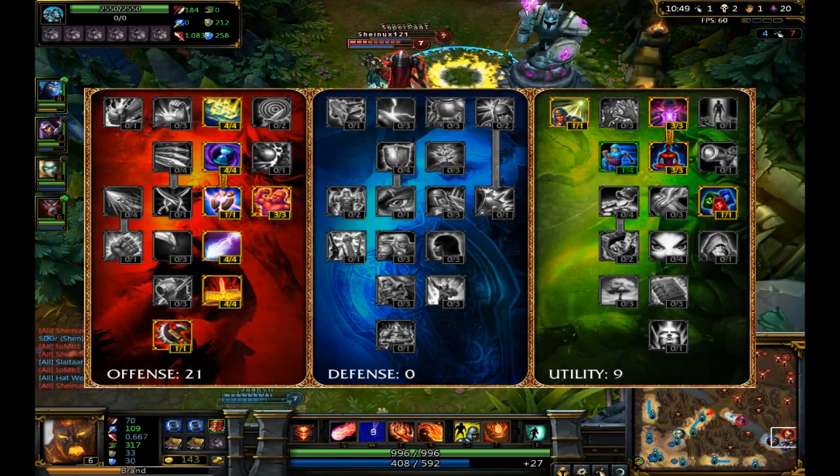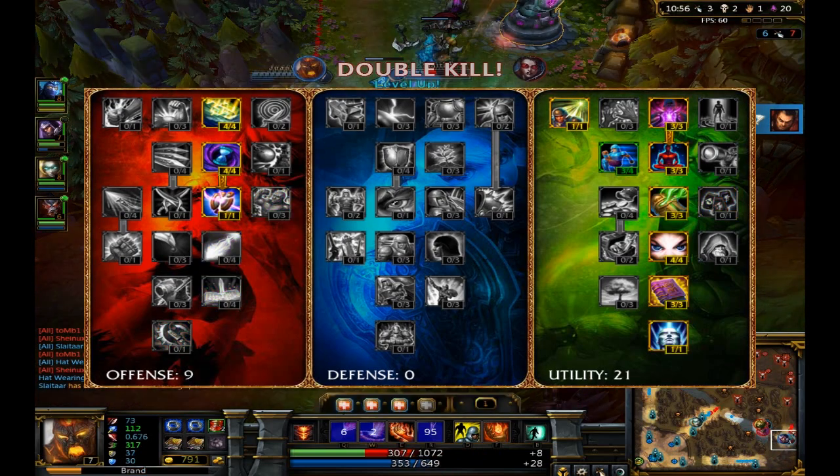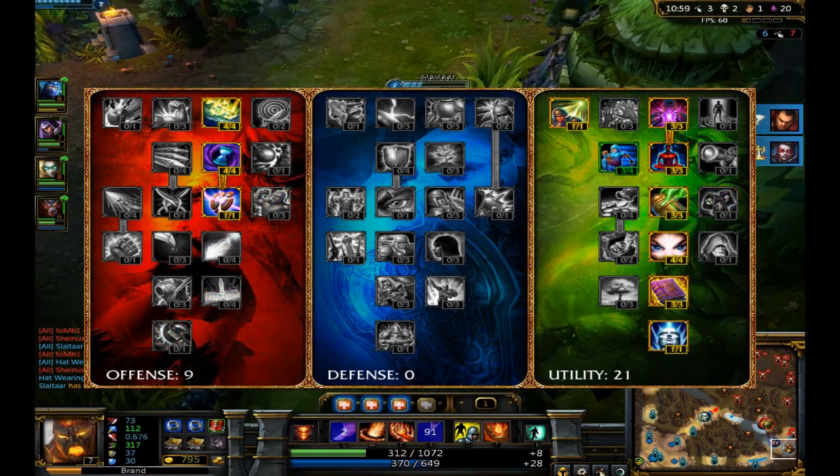For masteries you can go either full damage, that's 21-9 offense, or 9-21 utility for the greater cooldown reduction.